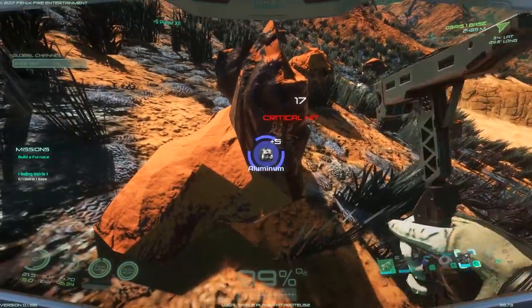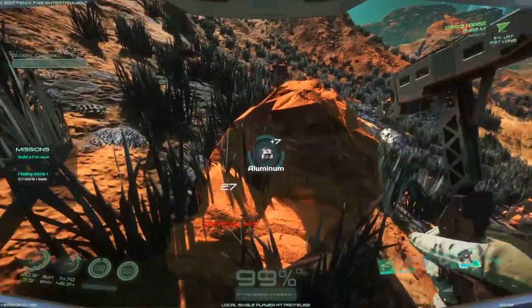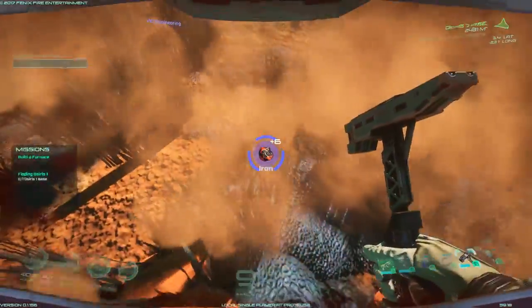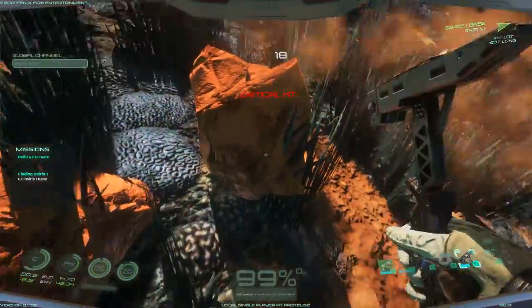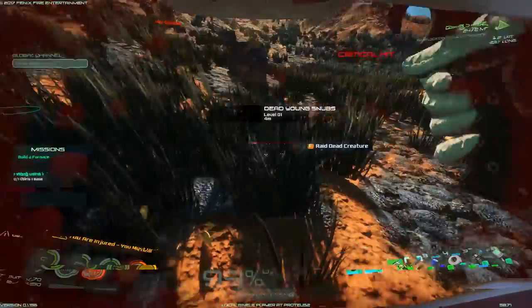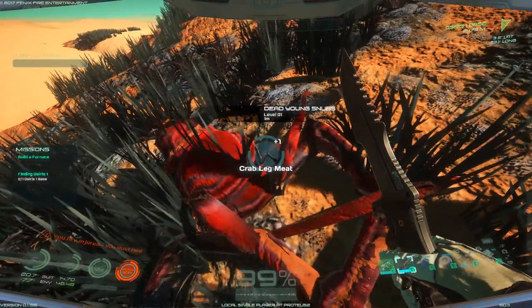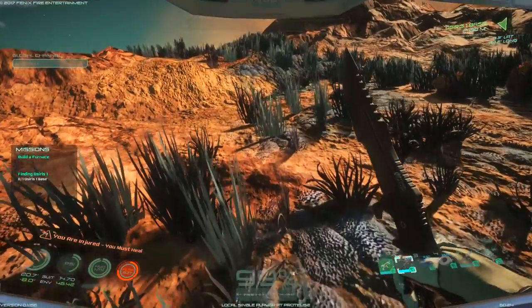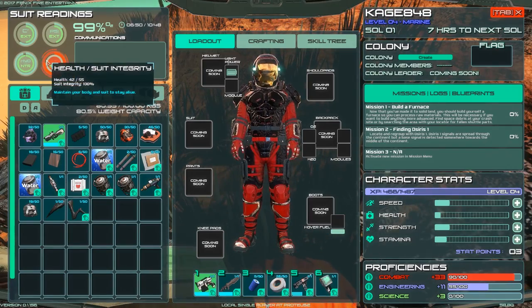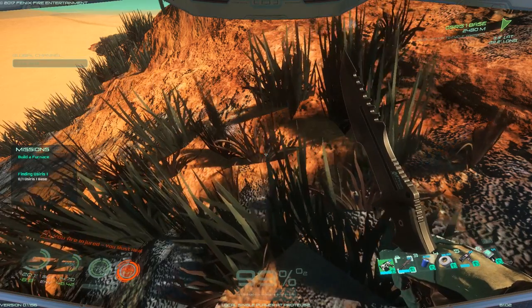If you look at the top of the screen I'm getting engineering points and player points from mining. That's why you don't really need to be an engineer — you have to mine stuff anyway, so you'll get engineering points pretty quickly. Got some magnesium, some aluminum — or aluminium as some of you might like to call it. Whoa, under attack! Let's get this one — there you go, that's what you get buddy. We looted them and got some talons and meat.